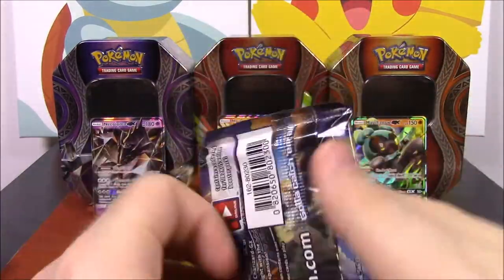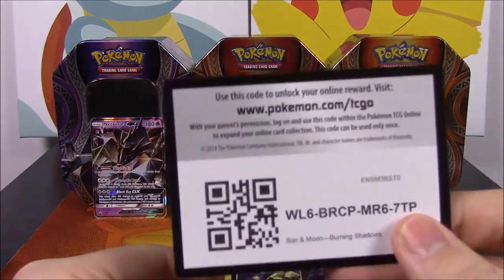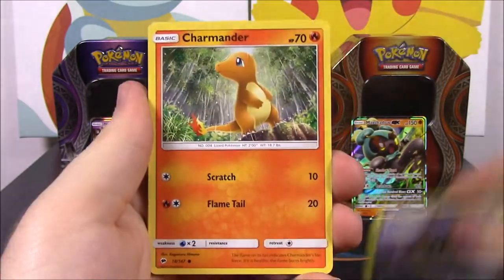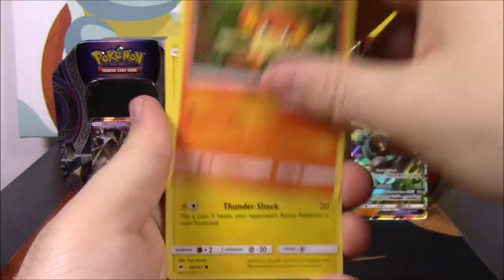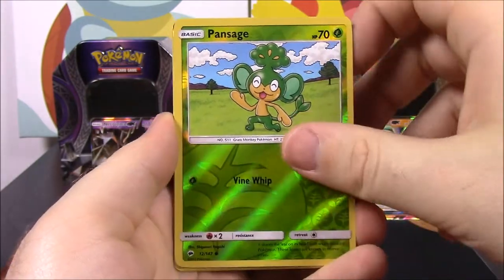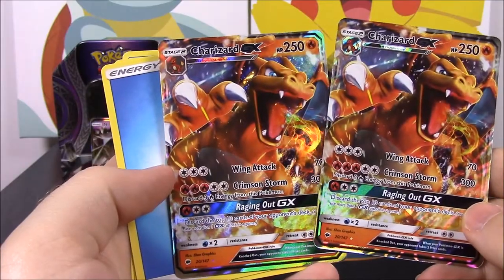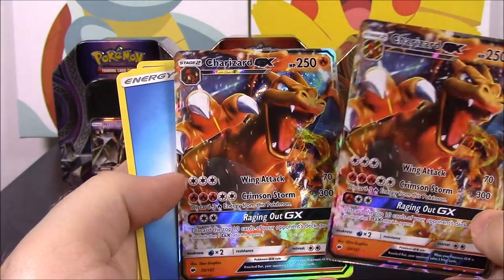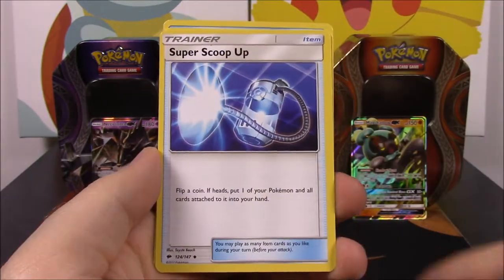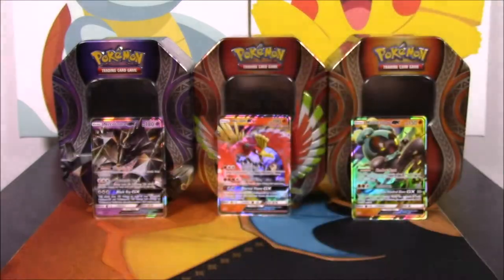And we got a Ho-Oh pack, going with the Ho-Oh tin. We have a Rattata, Charmander, Pansear, Pikachu, Krokorok, Pansage Reverse Holo - and what?! We got two Charizards! That's crazy. Don't even have one and now I get two - that's how things always work for me. I get one and then I get a bunch of them. Water Energy, Super Scoop Up, and Plumeria, and a Seadra.